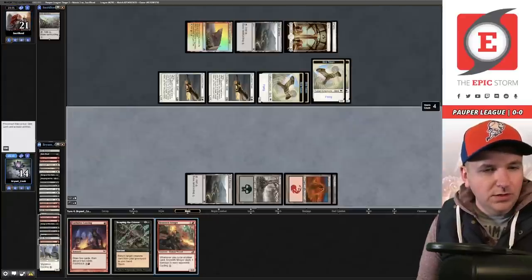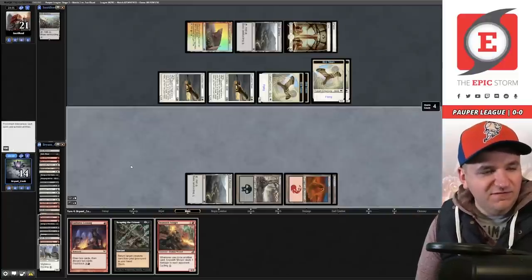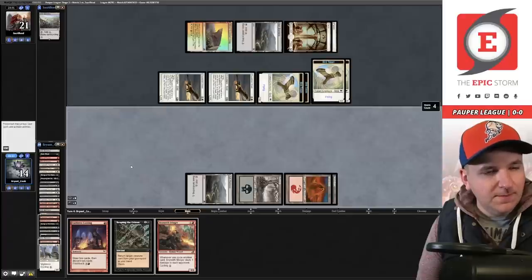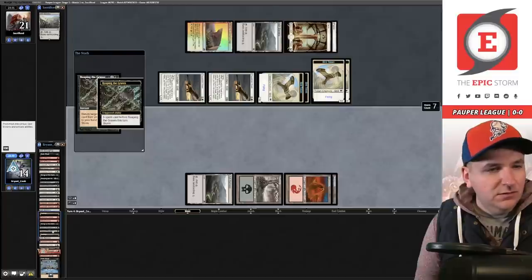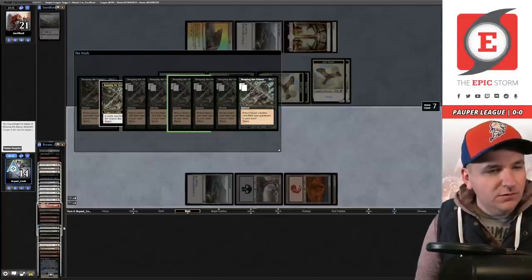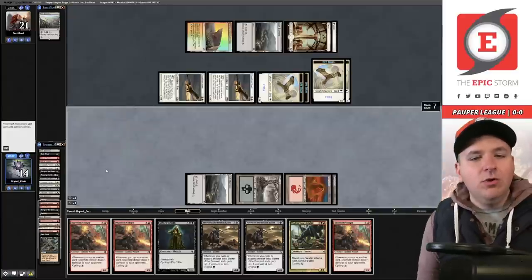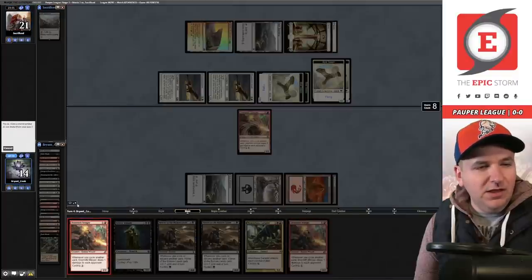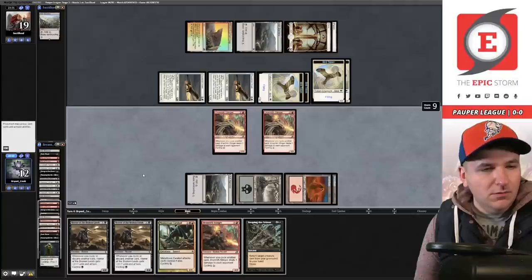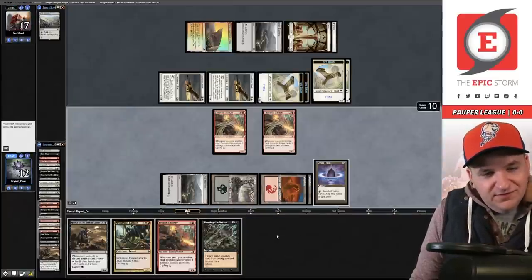Songs, and now we'll cycle a couple more Lootings. Reaping the Graves increases storm count. Cast the Looting, discard the pair of lands, cycle Vantasaur. We have two Songs of the Damned left in our deck. They're at 21. I can play Stinger — that would be storm six. I could return two Stingers. This should do it. That's five mana — return the Stingers, three Wraiths. This is for seven.